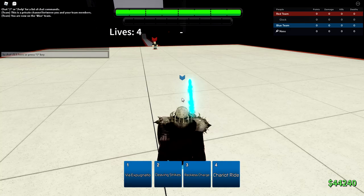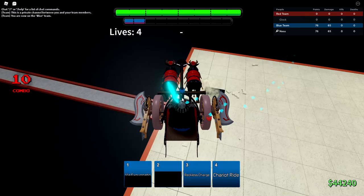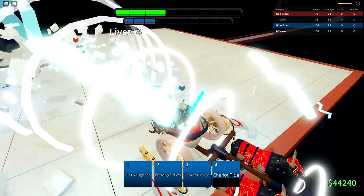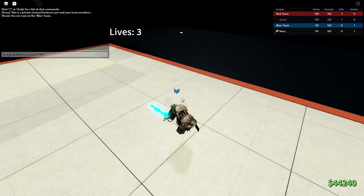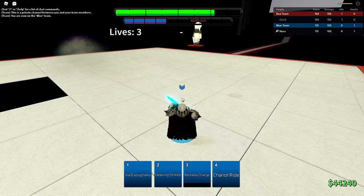Got another match — this guy's playing Accelerator, interesting. Reckless Charge — look at that miss. Cleaving Strikes, he didn't block out of it, perfect. Chariot Ride — waiting for Reckless Charge to come back, trying to slam down. The Reckless Charge did hit him. I don't know Accelerator's kit because I refrained from playing him — I didn't want to get spoiled. I know he has a bunch of stuns, moves that change in the air, and that reflection move.